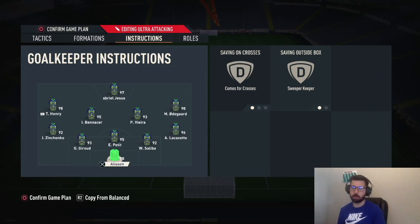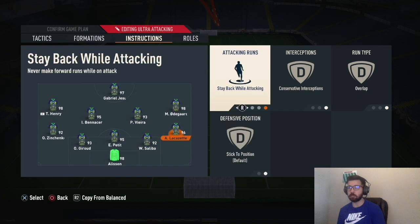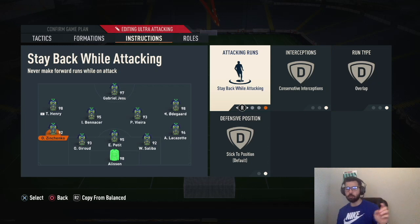Goalkeeper: sweeper keeper. Hit that like and subscribe button for more videos. All three center backs: stay back while attacking. Right back: stay back, conservative overlap. Left back: stay back, conservative overlap. When you're in game and want to make it more attacking, turn on the d-pad tactics — up arrow then left arrow — which makes your attacking fullbacks start attacking. You can turn them on and off during the game, so you don't have to always switch formations. Once you score two goals, press the same thing again to turn them off and they'll stay back while attacking.